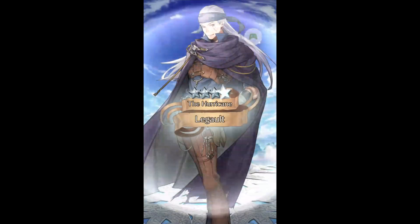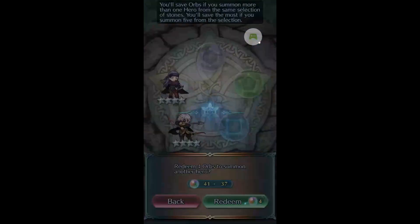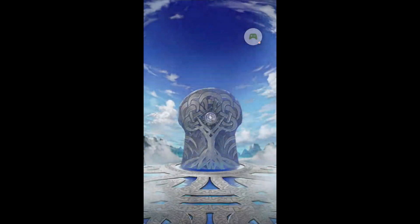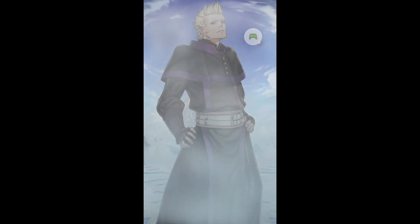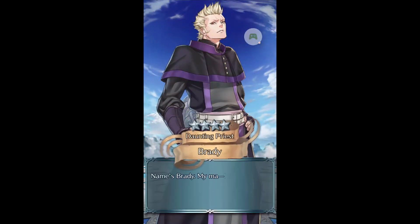Okay, we got Pat Tactic — got the Queen of Daggers, which is good. Swift Sparrow. I thought about giving that to Niles, but I don't know. It's weird not to give somebody Swift Sparrow. Okay, we got Brady M — Attack Res Push and Infantry Rush. It's all good.